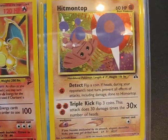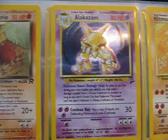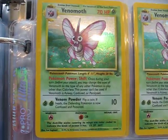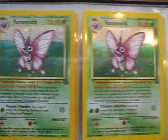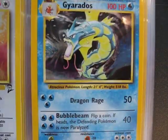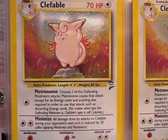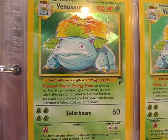Charizard, Hitmontop, Hitmonlee, Alakazam, Dark Dogtrio, a couple of Venomoths — actually three Venomoths, Gyarados — two of them, a Clefable — two of them, and two Venasaurs.